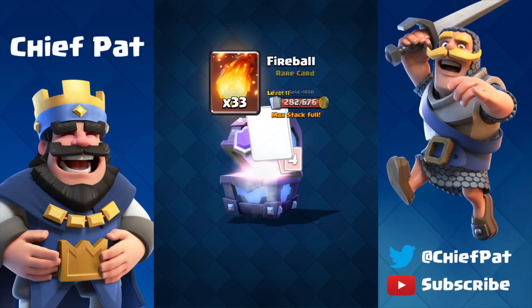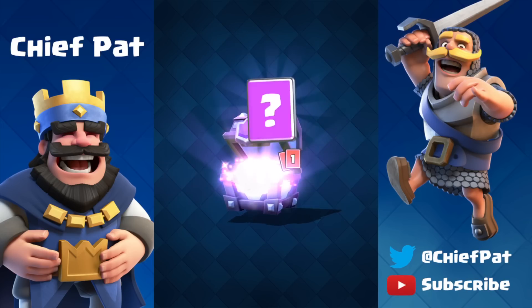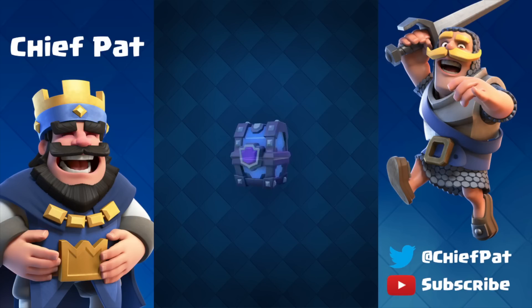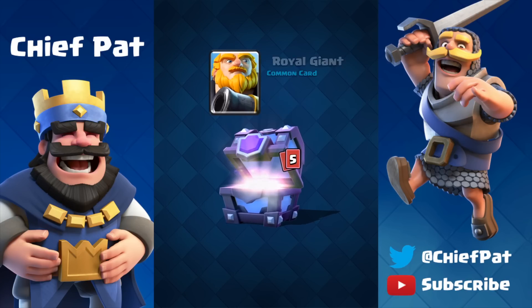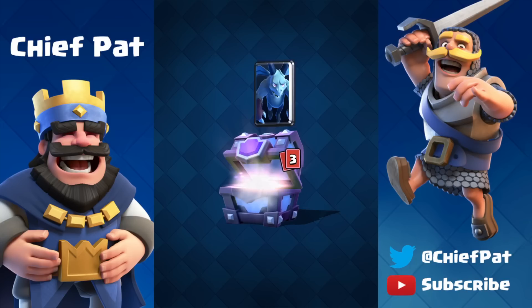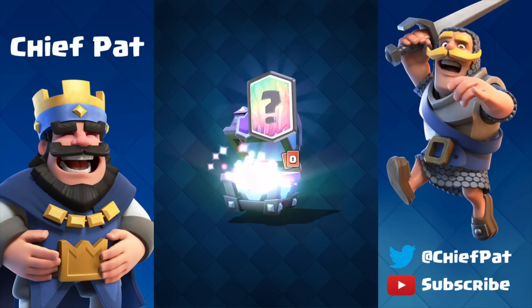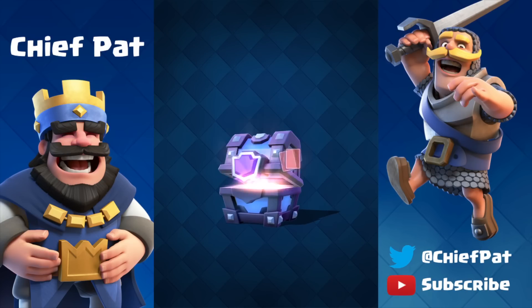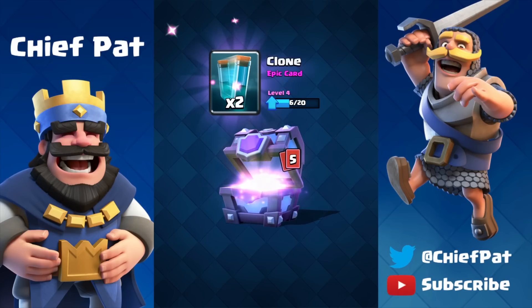Let's open up some more Super Magical Chests and see if we can get some more upgrades done. More Elite Barbarians — they are slowly but surely getting there — and they did just receive a buff inside of the most recent balancing changes going live soon. We get a Miner inside of the end of this Super Magical Chest. A lot of our level four Legendaries are getting close to being maxed out. We get a Princess — we can't do anything with that, it just turns into 20,000 gold.